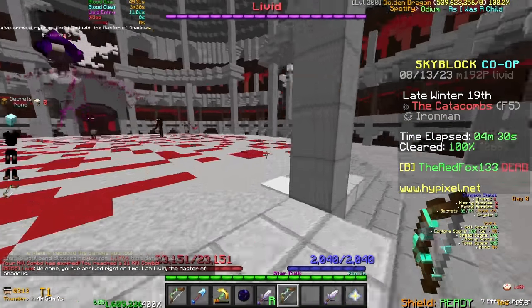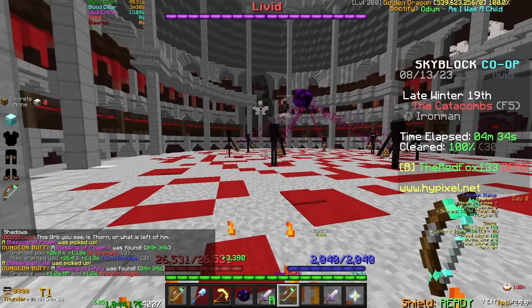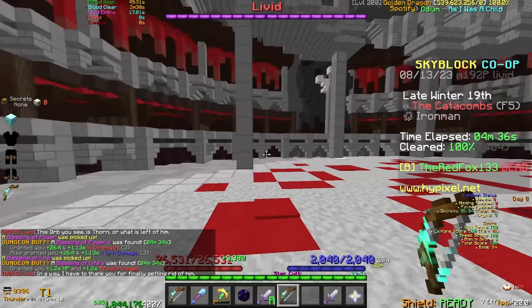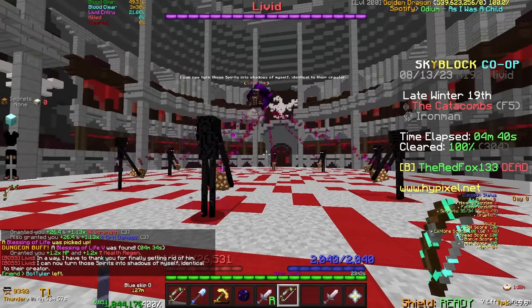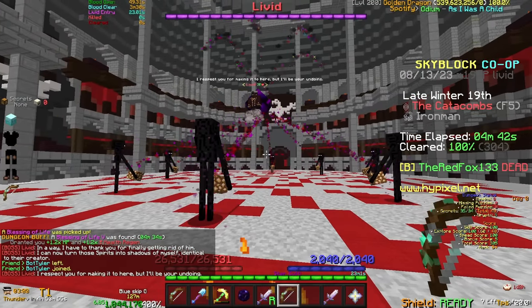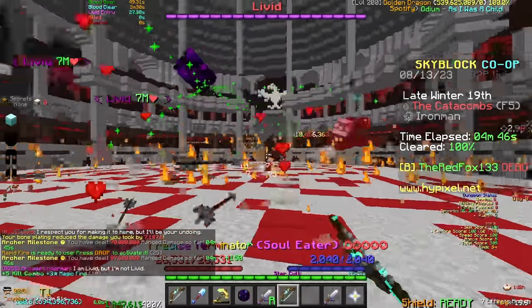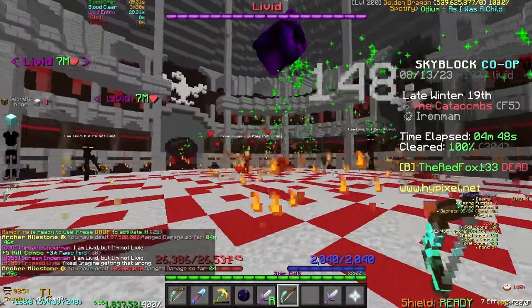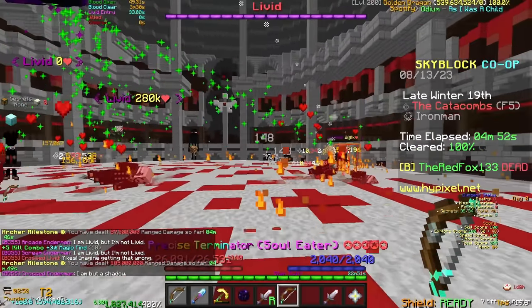The fifth floor features Livid as its boss. Livid is also a bit different as he splits into many different versions of himself as soon as the fight starts, and he only dies if the real version of him dies. This can be found by looking up at the ceiling of the boss room. I had a different tactic for this floor just for fun — since I do extremely overkill levels of damage, I decided to just one shot Livid clones until I got the right one. That was actually quite satisfying, and it also ended the boss fight.